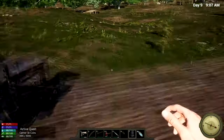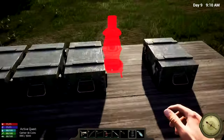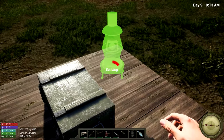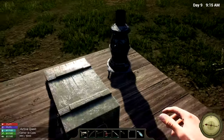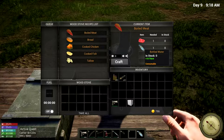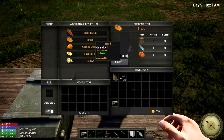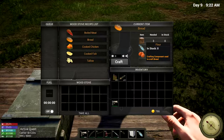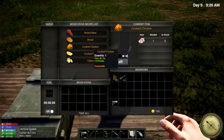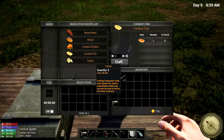We also have a wood stove, so hopefully we can make some food. Let's put it down over here. We can make boiled meat, which is going to take a lot of bottled water — so it'll be nice to have the water tank we're going to look at in a minute. We can also make bread from flour, and there's cooked chicken, cooked fish, and tallow, which we need to make medical herbs and fuel for the power generator.